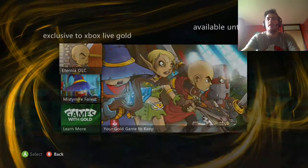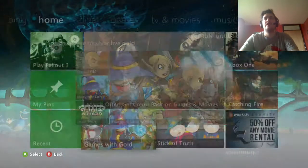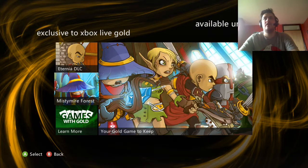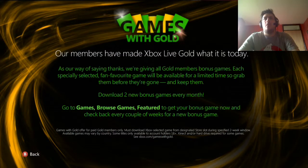I'm just going to turn the volume down a little bit. So as you can see at the moment, if you've got gold membership, at the bottom of your home screen there is this — it basically says: as a way of saying thanks, we're giving all gold members bonus games. Each specially selected fan favourite game will be available for a limited time, so grab them before they're gone. Download two new bonus games every month. Go to Games, Browse Games, Featured, and check back every couple of weeks for a new bonus game.